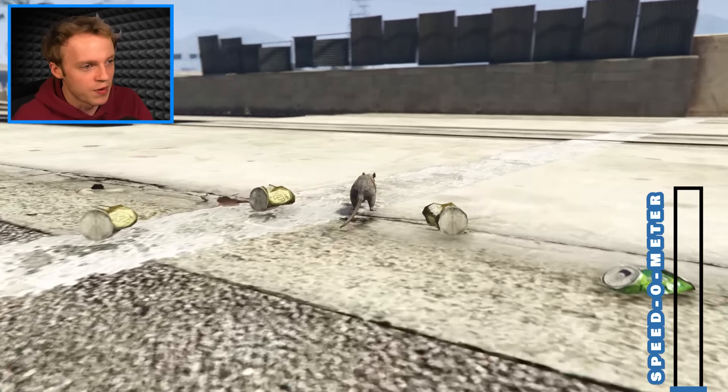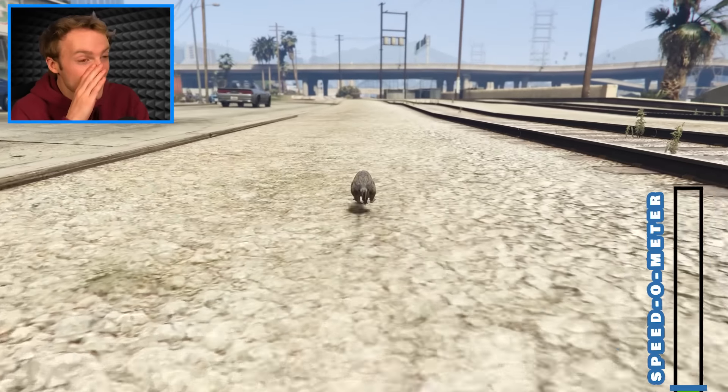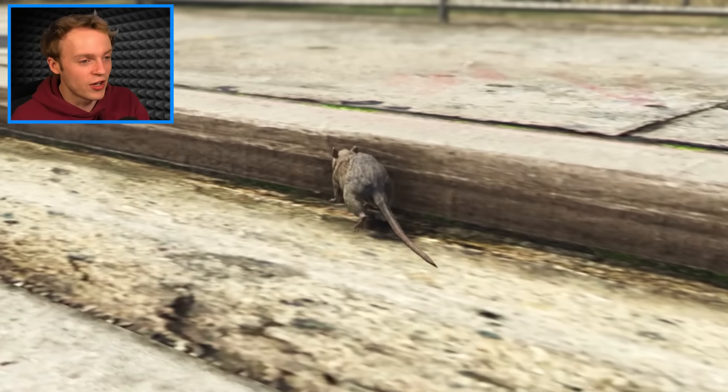Let's see how fast we can go when we run. Roger's trying, he's trying, he's smashing - 7 miles an hour. Wow, Roger the Rat really is slow. And I'm so small I can't even get up a curb.